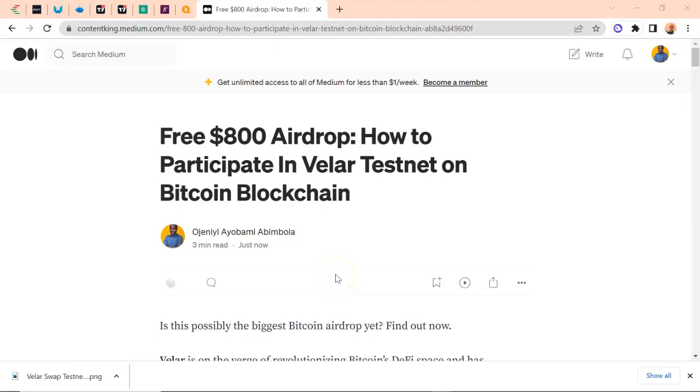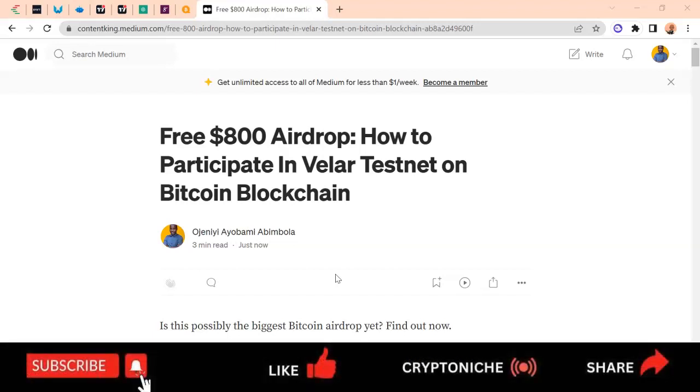In case you're watching this on YouTube, this is the first airdrop on the Bitcoin Layer 2. Bitcoin is fast becoming a blockchain that will allow smart contract deployments. This is like a swap or an exchange that has been deployed on the Bitcoin blockchain, just like you have Uniswap and PancakeSwap on Ethereum and on the Binance blockchain.